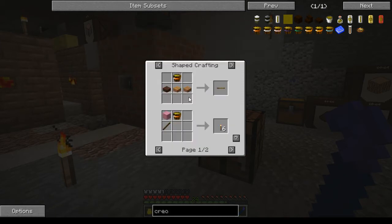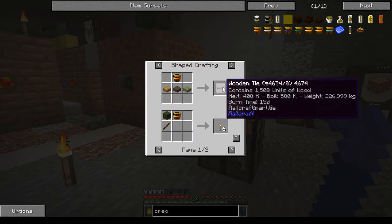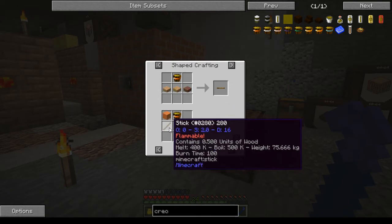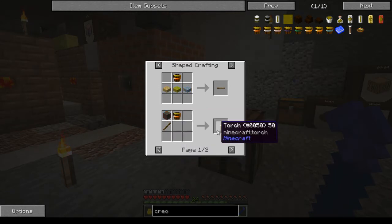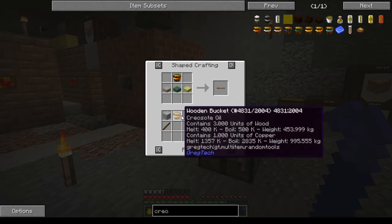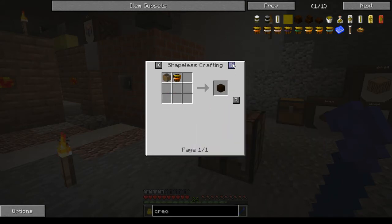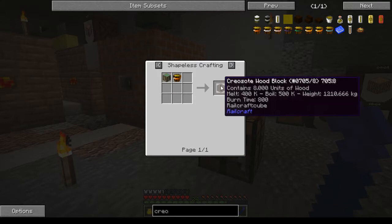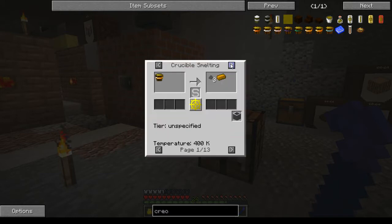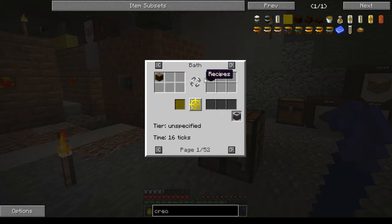Now you can use those wooden buckets for your Railcraft things — you have wool, stick, and creosote to make torches. This is the actual Railcraft recipe and this is the GregTech one he added. A creosote wooden block you can make with a log and a creosote bucket.